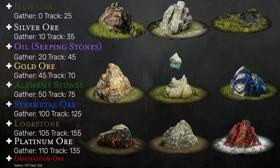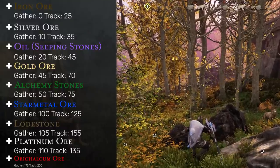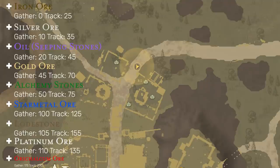You'll notice that the levels for gathering resources are different from the level they're tracked at. The tracked-at portion means once you get past that threshold, you're able to see these resources on your compass when you get within a certain range. Some resources can also show up on the map, and all of the gathering professions have something just like this.